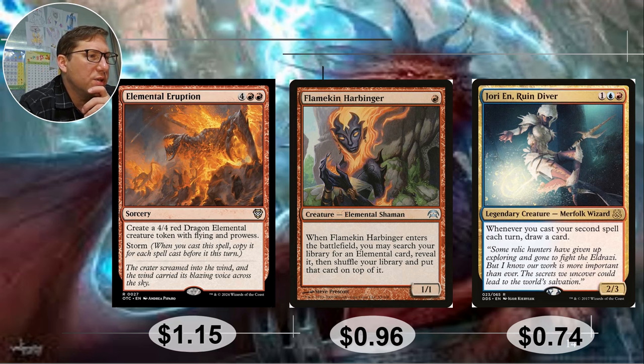Jorynn Rune Diver — 1 blue-red. I always think that sounds like Jor-El from Superman. Whenever you cast your second spell, you draw a card. Just getting as many of those second spell triggers is going to be so worth it — you're going to make a 4-4 flying elemental dragon with prowess and then also draw a card. 74 cents.